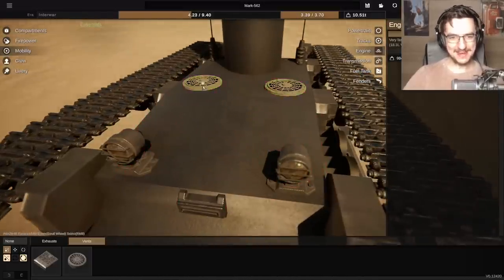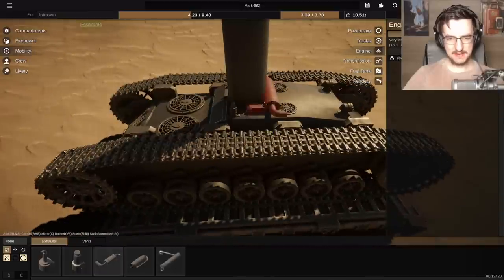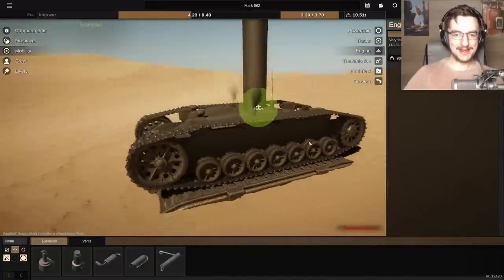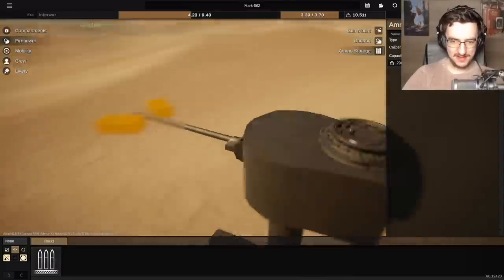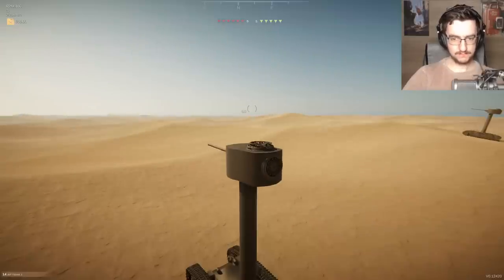We're also gonna put some vents in here. The exhaust — I like these ones; I just wish I could angle them better. We make them big, bosh that in there, make it fit. We got our exhaust in there, driver's seat in there. Our engine has been made bigger. We need ammunition and then we can actually fight. Ammunition straight in near the gun, quite close to the turret. Let's go, guys — we're off to war!